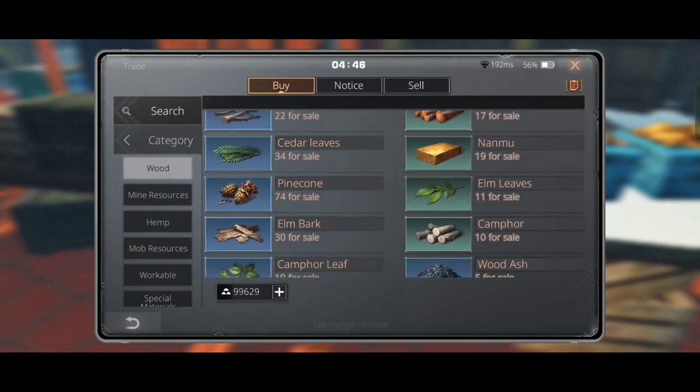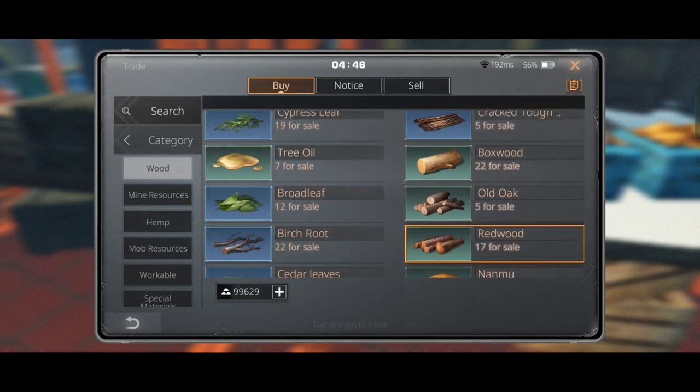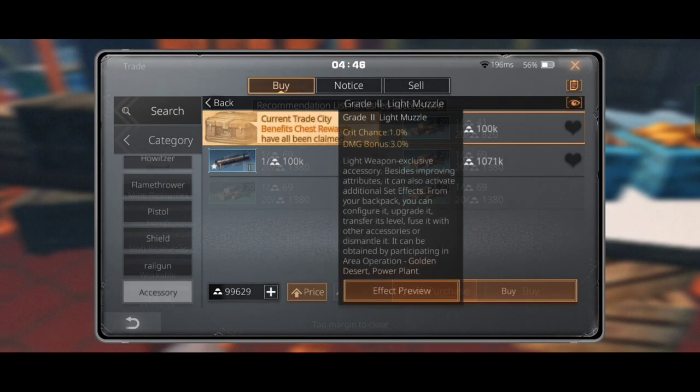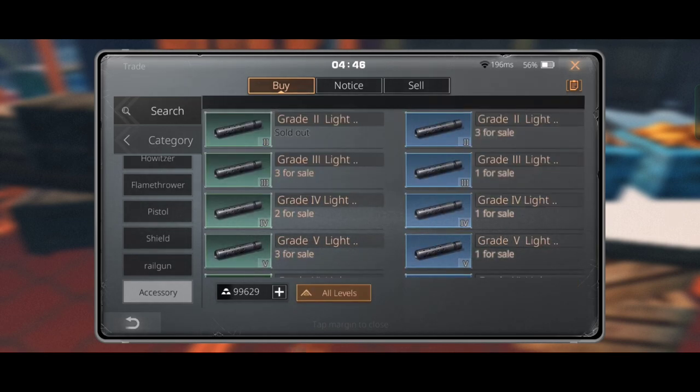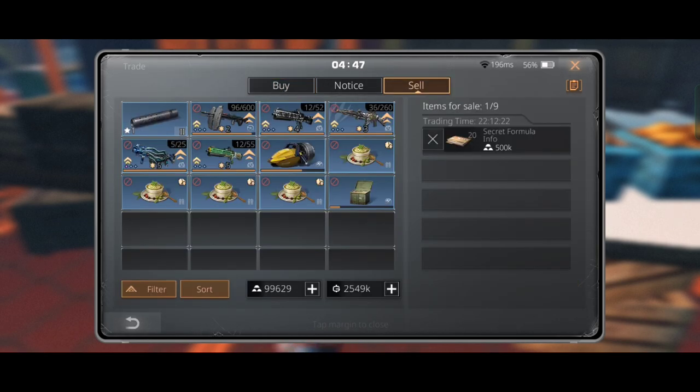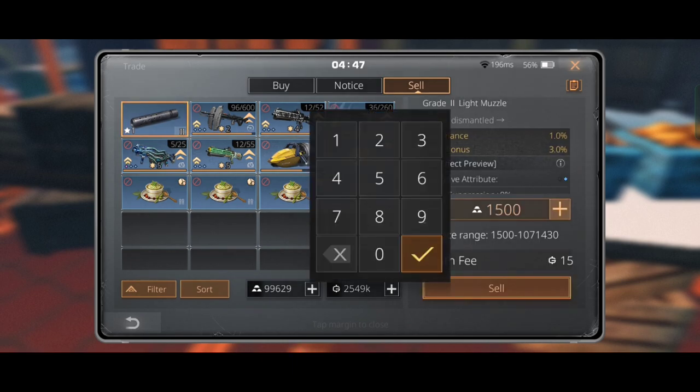Therefore, try to find resources with fewer items available on the market, like cracked stone or old oak, because they will sell quickly. Now let's talk about selling stuff — always check the market before selling something and do price matching. If you don't price match your item with others it won't sell.